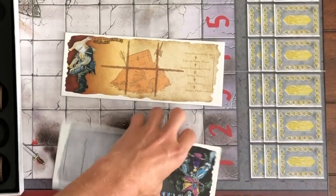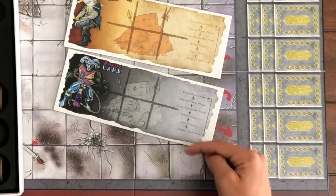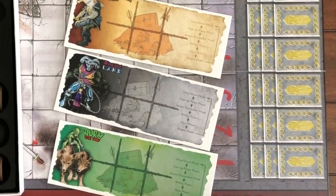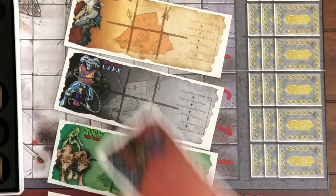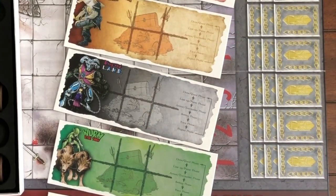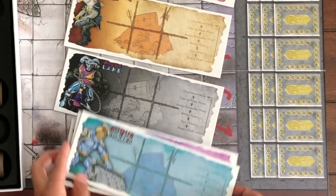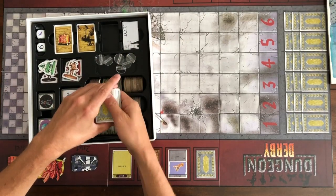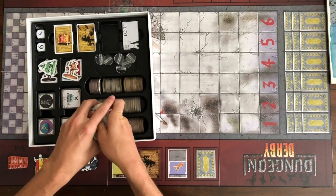Dungeon Derby is divided into phases. These phases are found on the side of each of the betting boards to help with the flow of the game and make sure that everybody is on the same page. The game comes with 6 betting boards so you can play with up to 6 people. It doesn't really matter which betting board which player gets, so just deal them out randomly or by preference for the art.